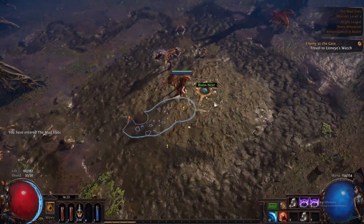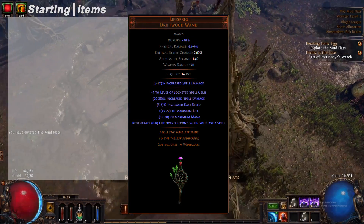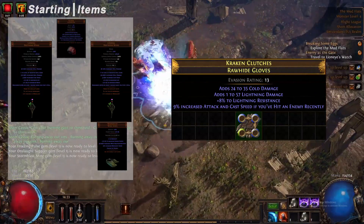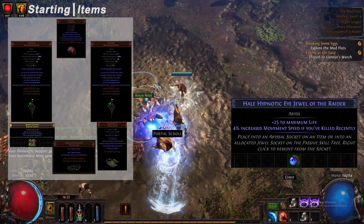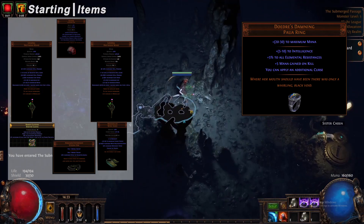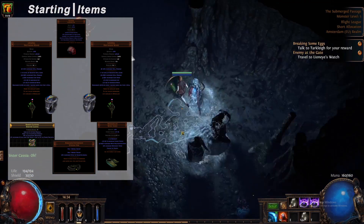Our starting items are going to be two Life Sprigs. We're going to be using Wanderlust or Seven League Steps. We're going to be using Goldrim, fossil-crafted gloves with metallic and frigid fossils, and Darkness Enthroned socketed with two life jewels for some defense. We're also using two Doedre's Damning rings — those give you five mana after each kill, so that's going to sustain our mana until essentially forever.